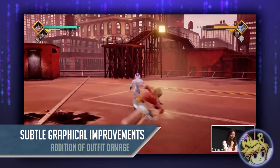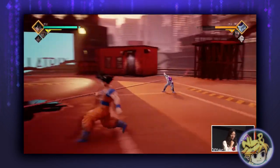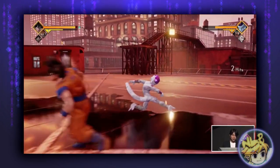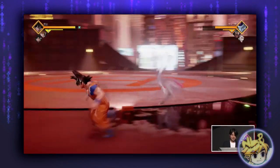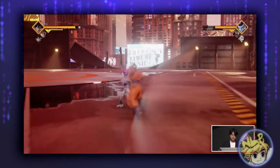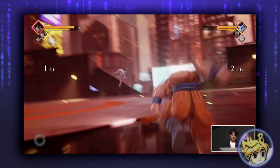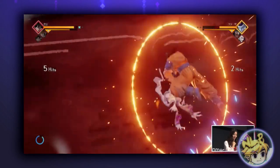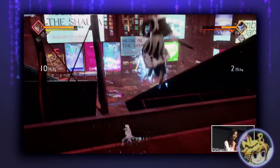In terms of graphics and graphical fidelity, nothing has drastically changed, but that's not a bad thing as the graphics really do look fantastic. For those who haven't played it but have seen character screenshots of Kurapika and Yugi, those really don't do the game justice — those screens look rough. The one noticeable change we spotted was damage to a character's outfits, which is a cool feature.